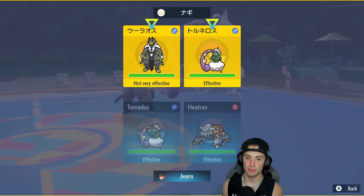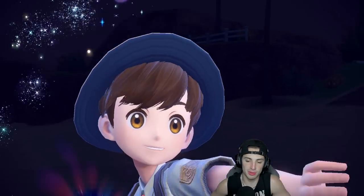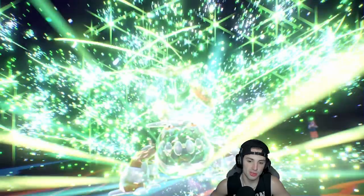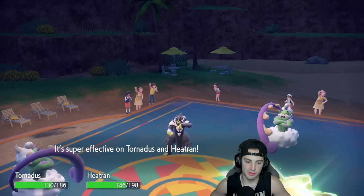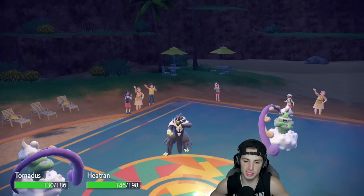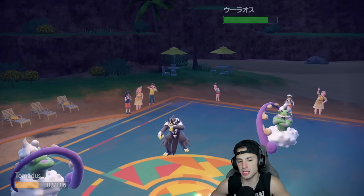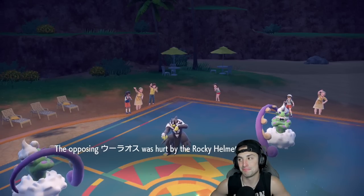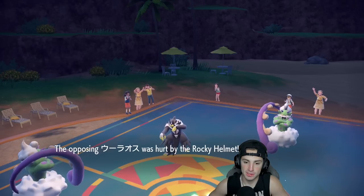Even though Bleakwind Storm could be tough, we don't really want to be taking the Surging Strikes. Icy Wind flies, slowing me down a little. Surging Strikes goes into my Tornadus — can Tornadus eat it at 82 HP? It's got Rocky Helmet, which actually helps us tremendously. Tornadus might go down, but three Rocky Helmet hits — I'll take that damage all day. That's big time damage for us.